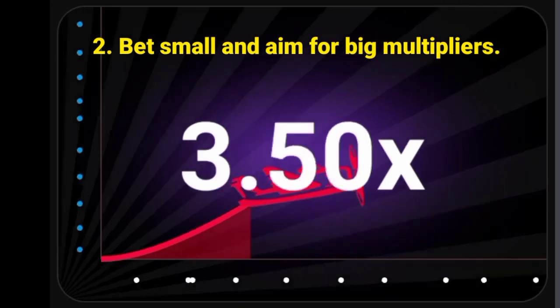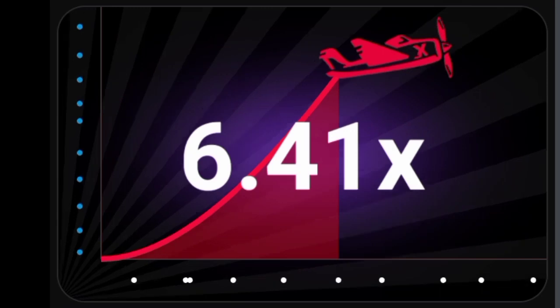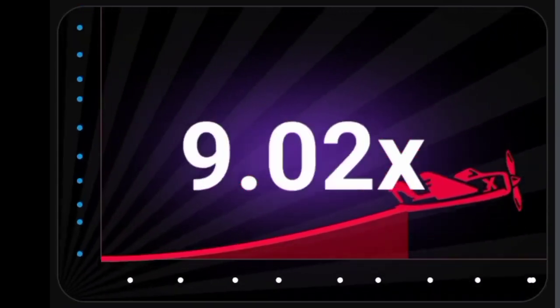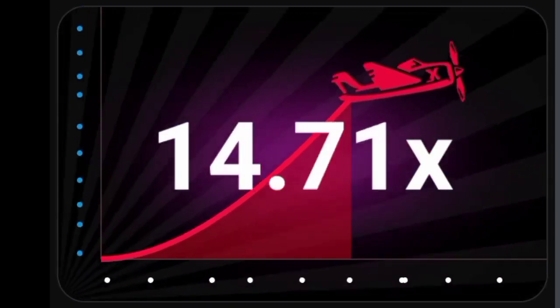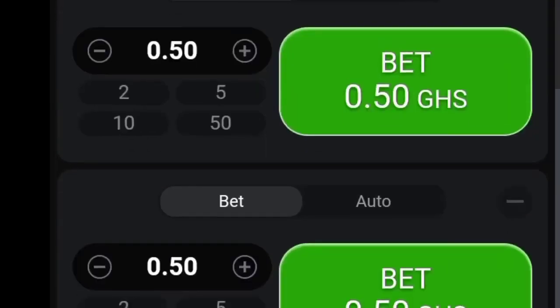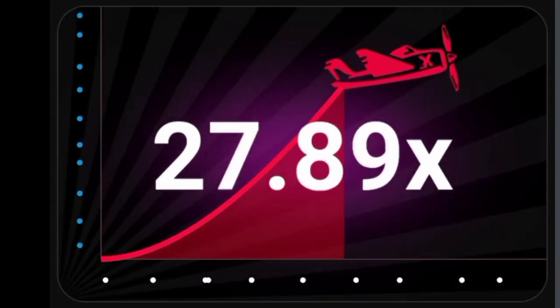Strategy 2: Bet small and aim for big multipliers. With this strategy, employing the auto cash out feature will give you more opportunities to win. Although this trick won't guarantee continuous wins, it can help you secure big wins within 2 to 6 rounds. After achieving a significant win, it's important not to get greedy. Quit the game for the day and come back refreshed the next day to avoid losing all your winnings.